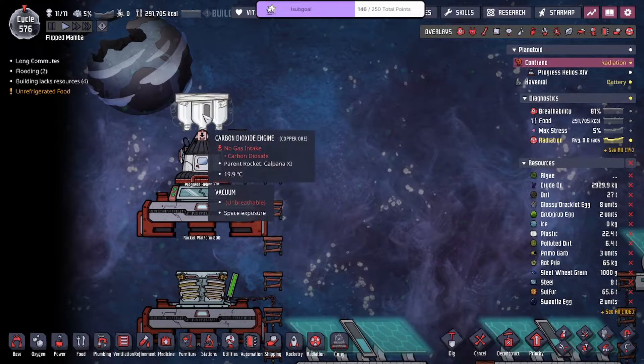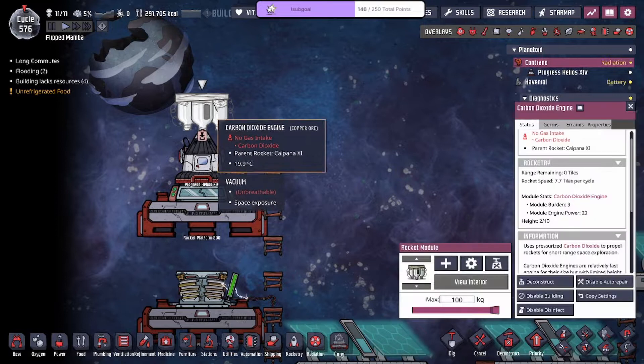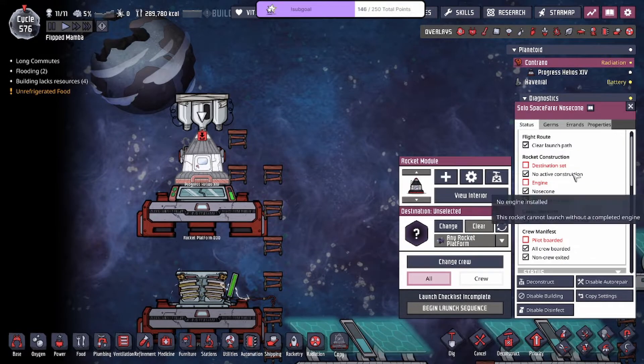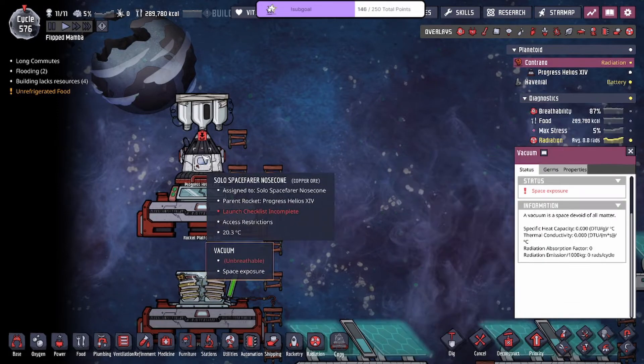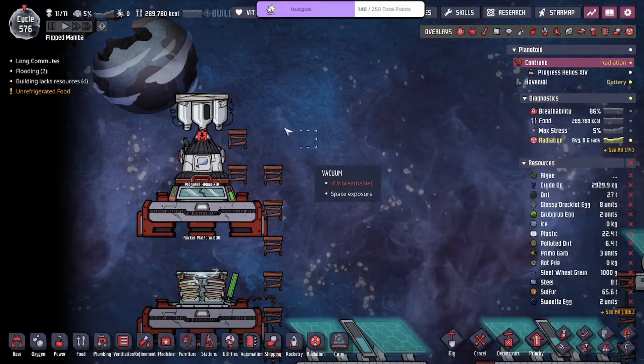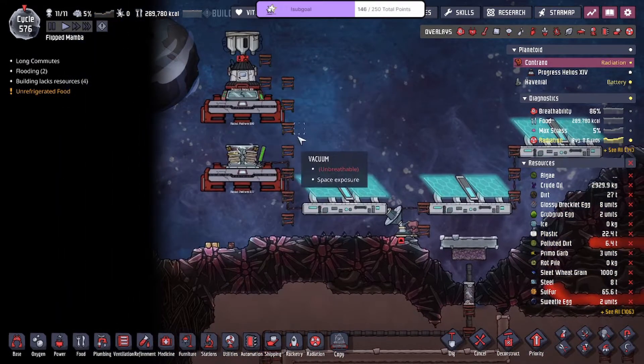I wanted to meme with this but it didn't work. This is a separate rocket — Kalpana — and this rocket is the Helios. That sucks, I thought that would have been kind of cool. I'll have to figure out how that works.